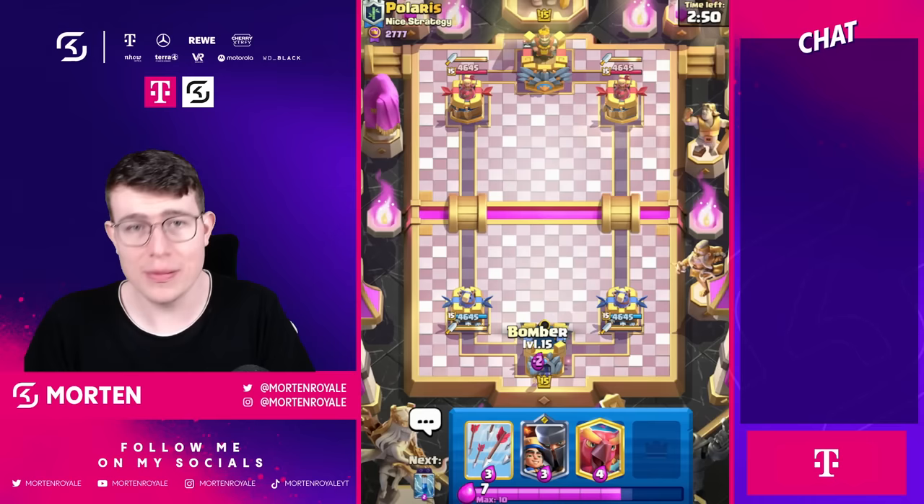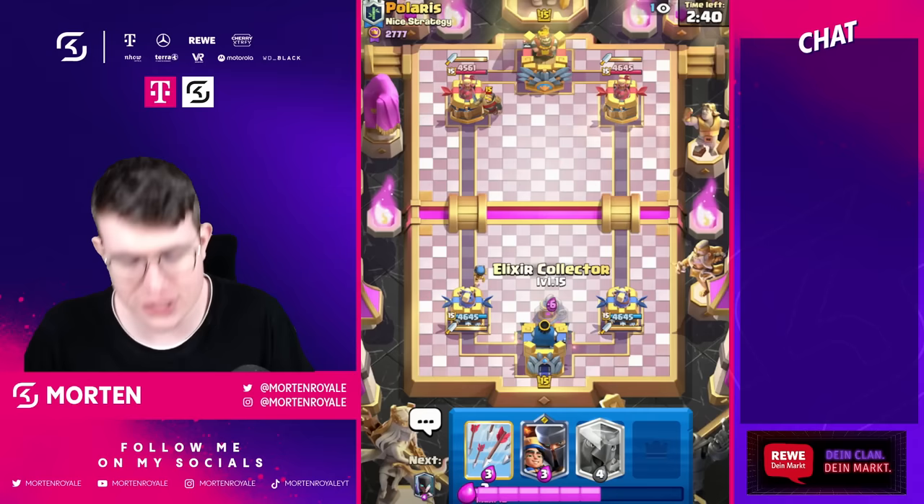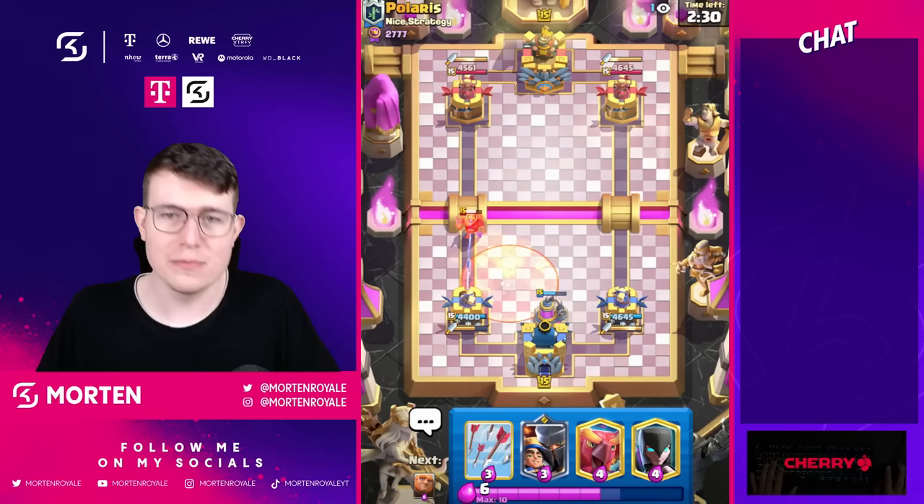First game here versus Polaris. To be fair, this deck isn't incredibly hard to play, but it's also not incredibly easy. You kind of just need to figure out the strength of the deck, and it's basically pump spam. Pump spam is the biggest strength — you're just going to spam pumps and go aggressive with your Night Witch, especially early on.